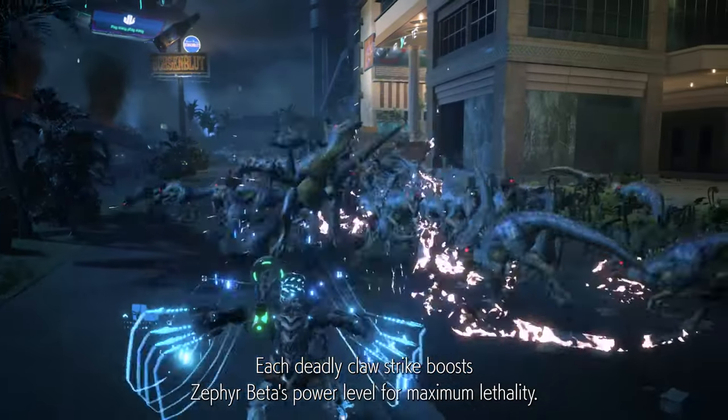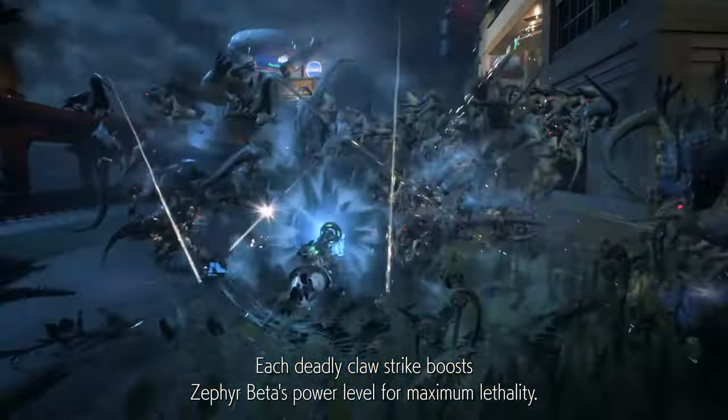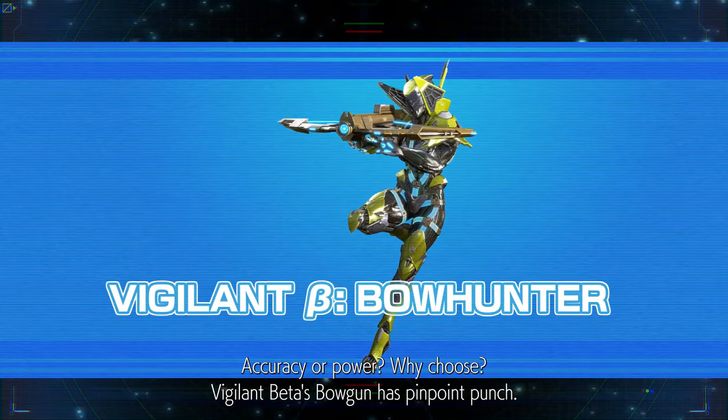Zephyr Beta — each deadly claw strike boosts Zephyr Beta's power level for maximum lethality. Accuracy or power, why choose?